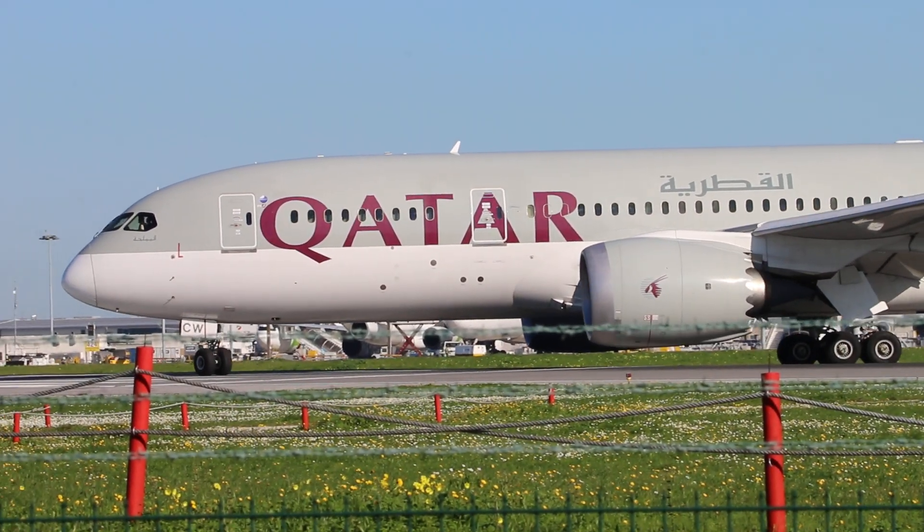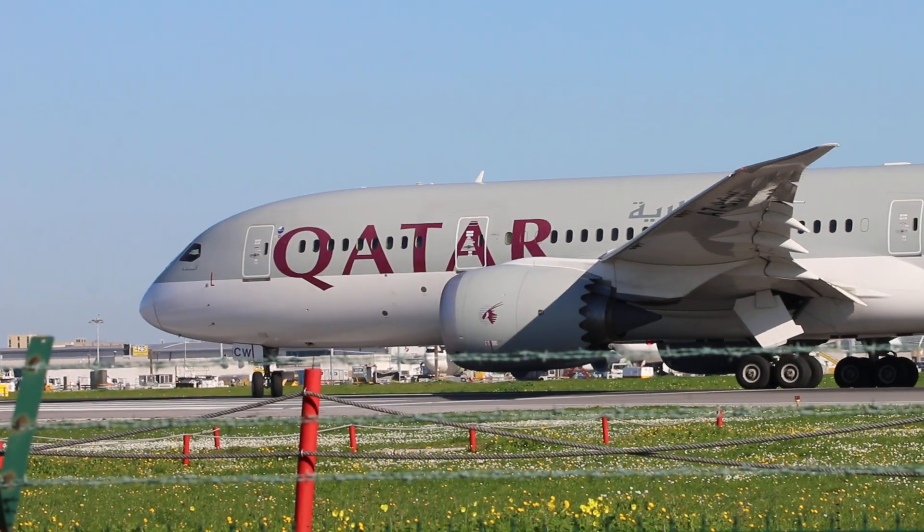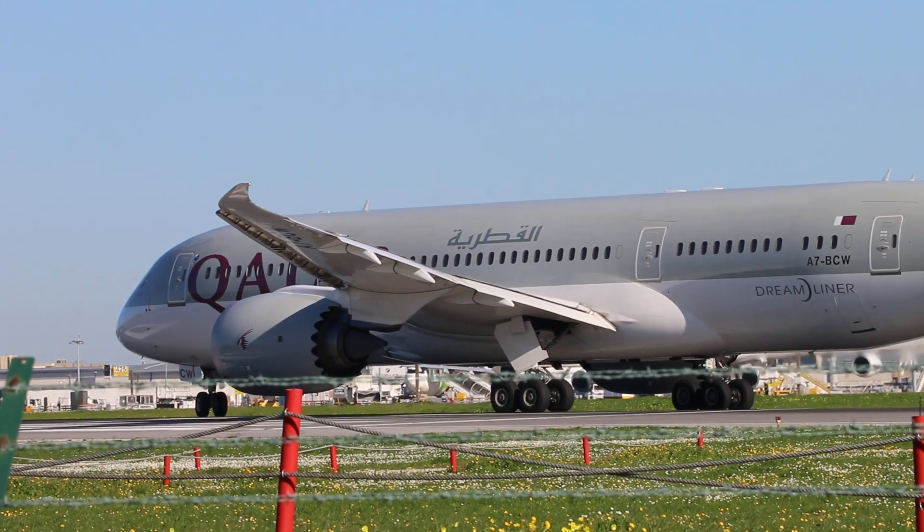611 Charlie, wind depth with 070 degrees at 8 knots, runway 03 for takeoff, radar for hold, runway 03 for takeoff, radar for hold.